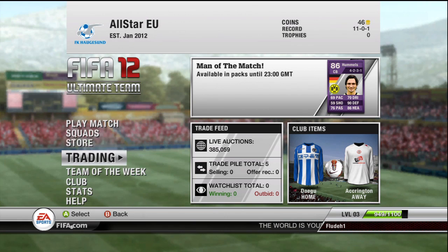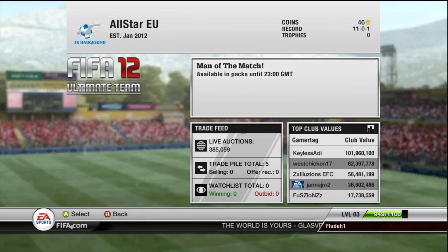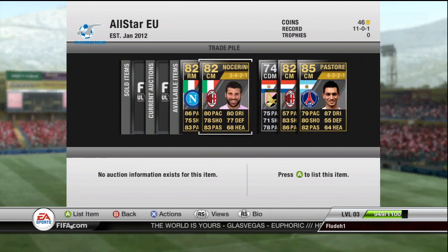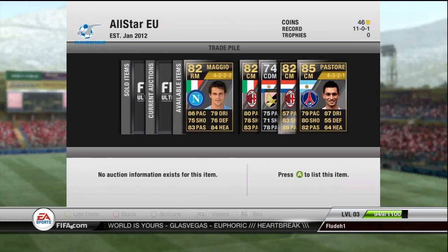Moving on to the second part of the video — I'm on 48 coins now. I've spent the 100k I had to spend, and I've only spent it on 5 players, as you can see right here in the trade pile. 4 of them are from the Serie A and 1 from League 1 in the French League.